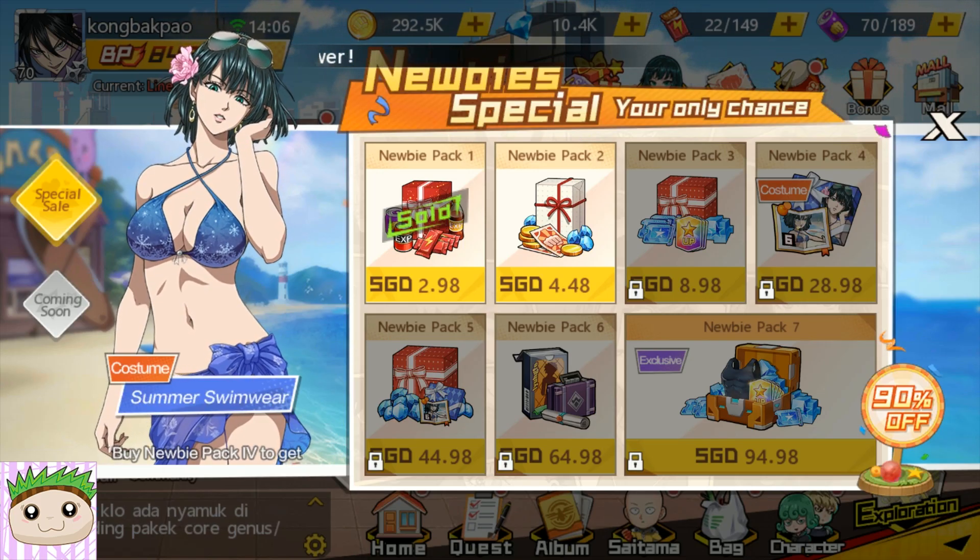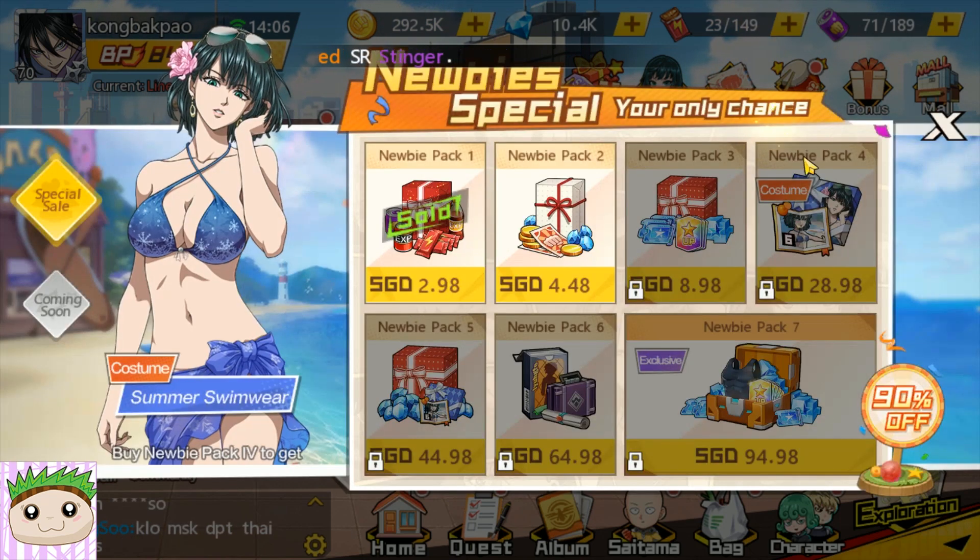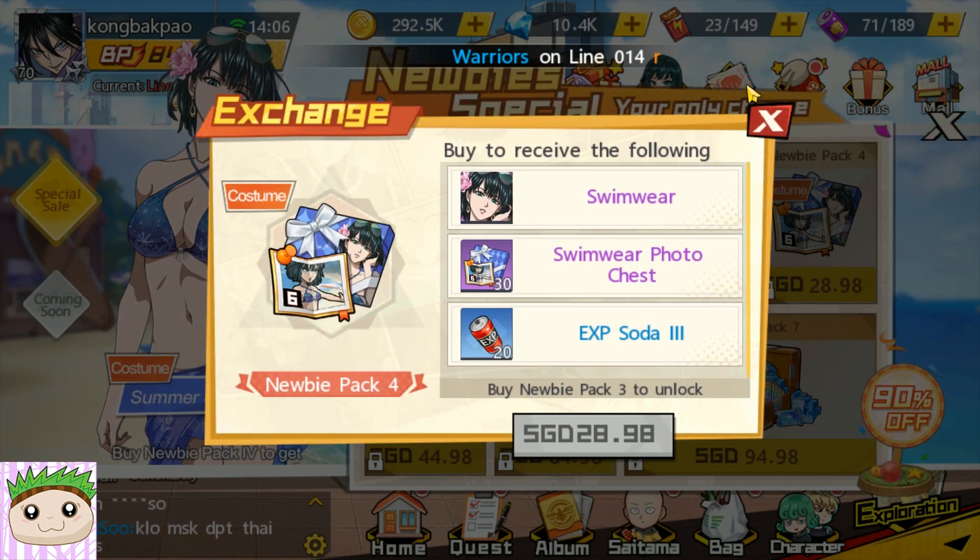Let's go through the newbie pack one by one. So basically if you want to get the costume, you have to purchase all the way to newbie pack 4. This is where you get the costume.